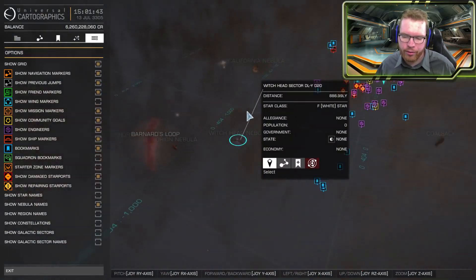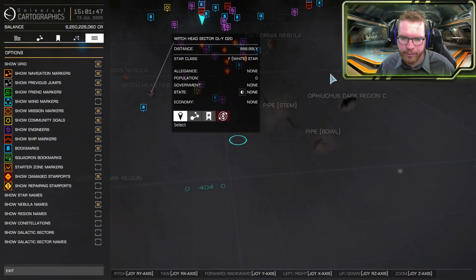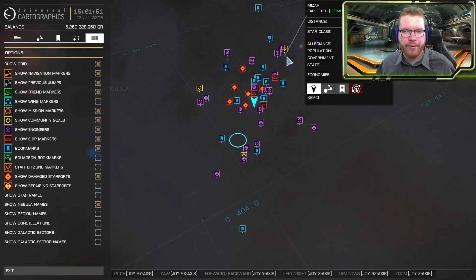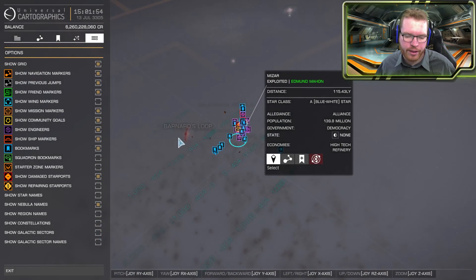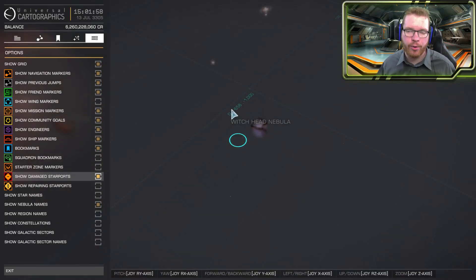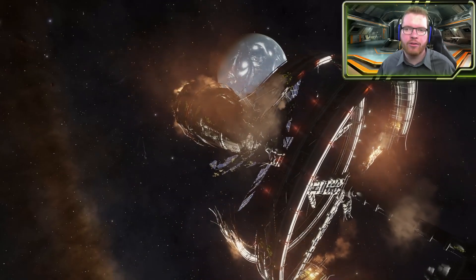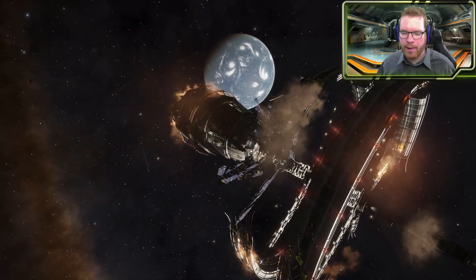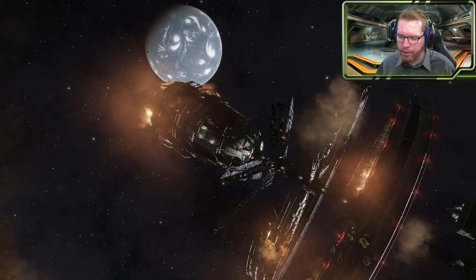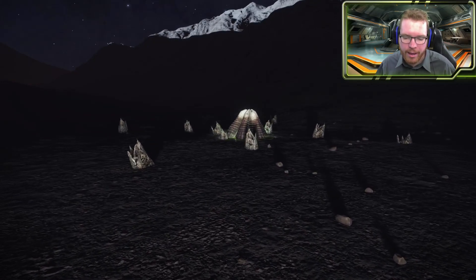The current Interstellar Initiative has several community goals active — I believe there are three of them. That is the Empire, the Federation, and the Alliance, all trying to get a presence out here in the Witchhead Nebula. So whatever faction you are working for, the more points they gain towards this community goal, the more stations and megaships they will put out here, allowing us to have some basis of operation when we want to go out there to hunt meta-alloys.